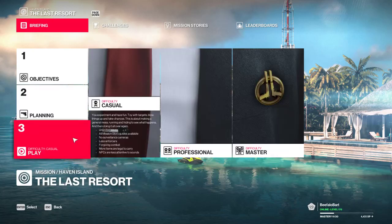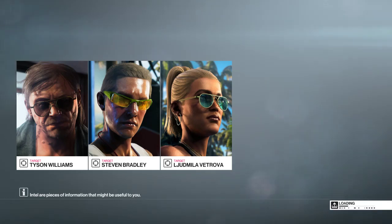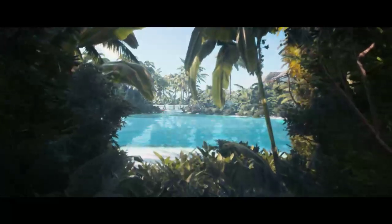All right, that's good enough. Let's get in and play — I'm going to do it on casual, just because. I'm not going to promise I'll do this perfectly. Especially trying to show off different methods. There is one particular spot when going after Tyson Williams — the guy with all the lesions all over his body — where you can approach two different ways.